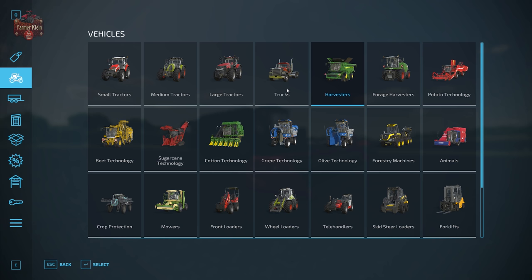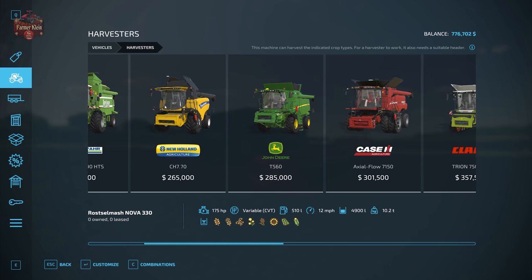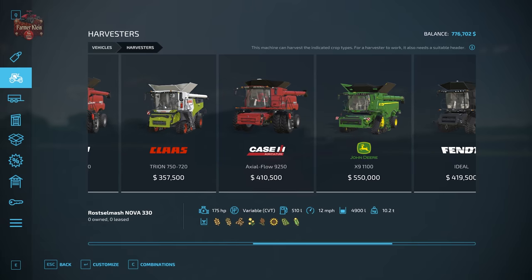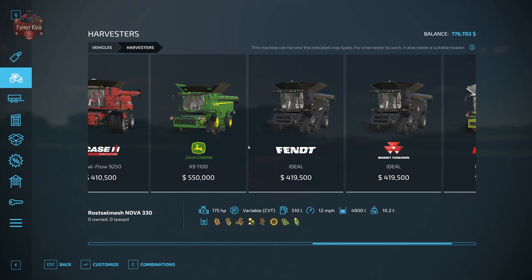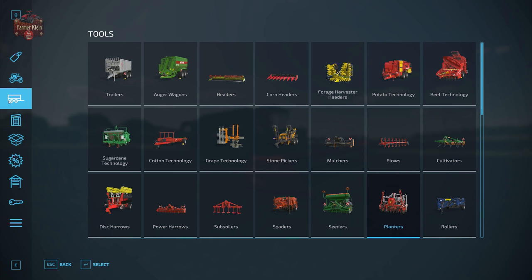Once you have grown your sunflowers and they are ready to harvest, go to Vehicles and then Harvesters. Any of these harvesters are capable of harvesting sunflowers out of the field. For our particular case we are going to be using the Fendt Ideal 10T, and then as far as what types of headers you can pair with your harvester...